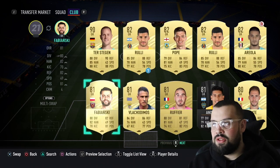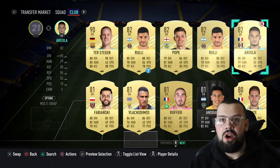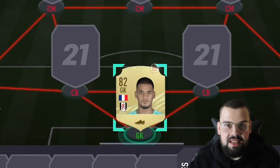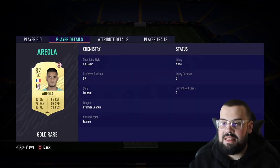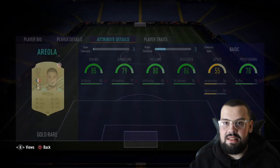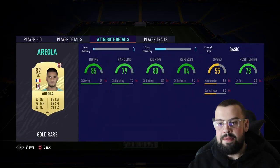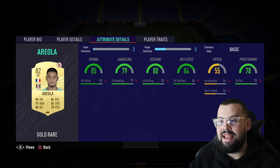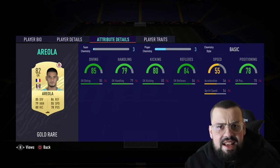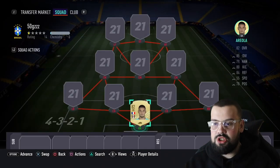In goal, we have gone for the 82-rated Areola. What a keeper — you're not getting better than this at a budget price. Look at these stats: when he gets to 10 chemistry, his diving's up to 90, his handling's up to 84, his kicking's up to 85, his reflexes are up to 89. The guy is a crazy keeper — get him in your squad.